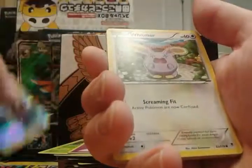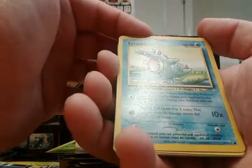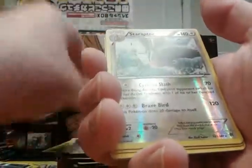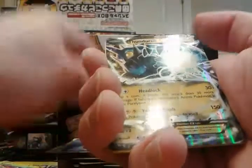Reverse rare Starmie from Evolutions. Whismur. Oh, there's a Togepi from a Neo set — probably Genesis — so I'm sure I had it. Reverse rares, Raptors, another Varizard, another Mightyena. Water energy, Thunder, electric spirit link. And that's about it.